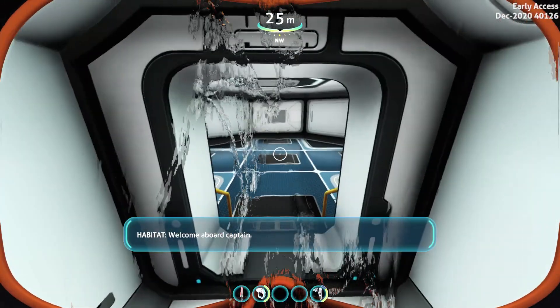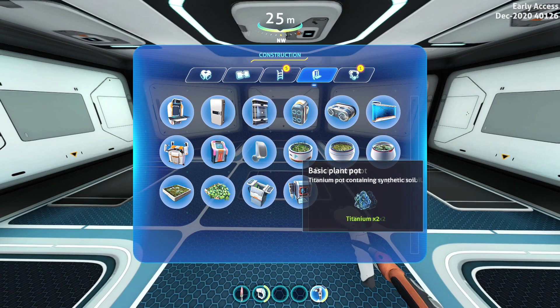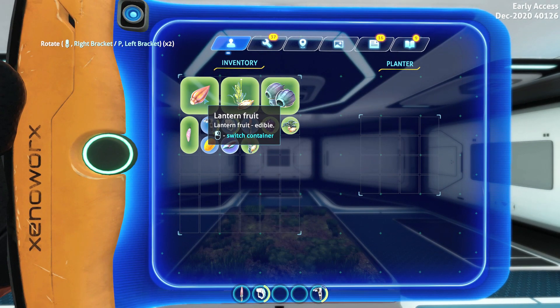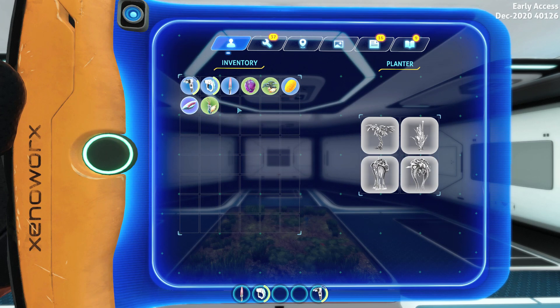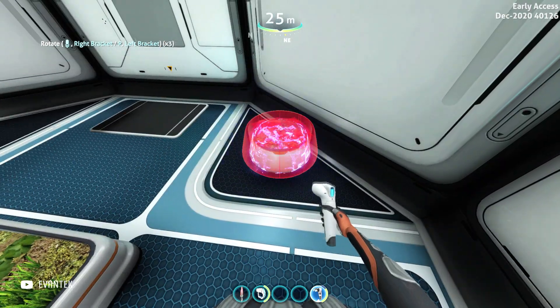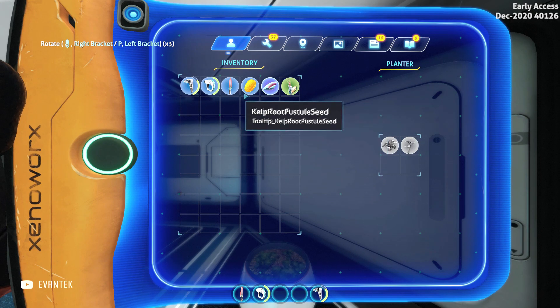The next thing is planting stuff inside your base. Let's get the indoor grow bed going — let's plant this lantern tree, put down this Chinese potato, a shrub nut, and a fevered pepper. And let me place the rest of these seeds in the plant pot: a Prawn's Tins plant, marble melon, and the frozen vase plant.